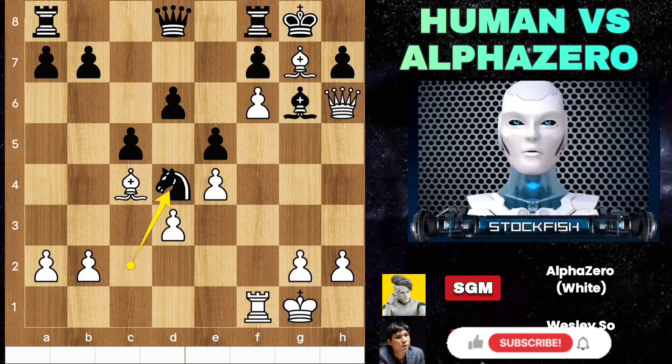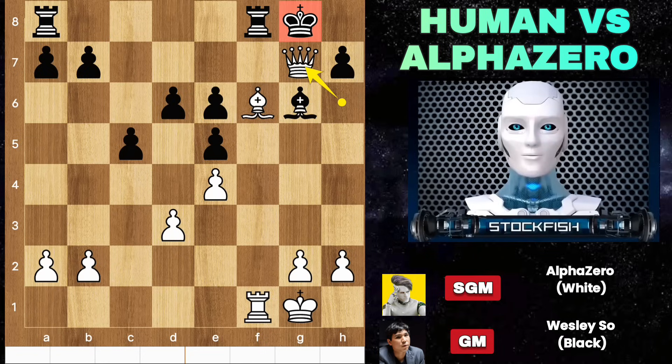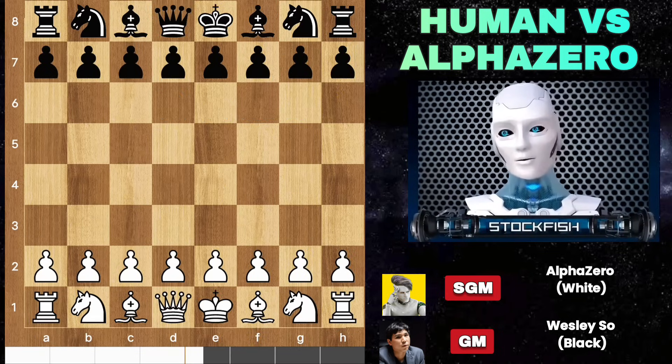Whatever is worrying you right now, forget about it, take a deep breath, stay positive and know that things will get better. This was the first game between Alpha and Wesley. Actually, this was a bullet game, that's why Wesley lost very badly. Our next game time control is 5 plus 3 — can Wesley take revenge against Alpha?